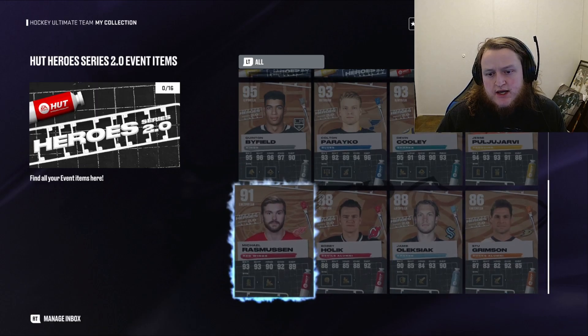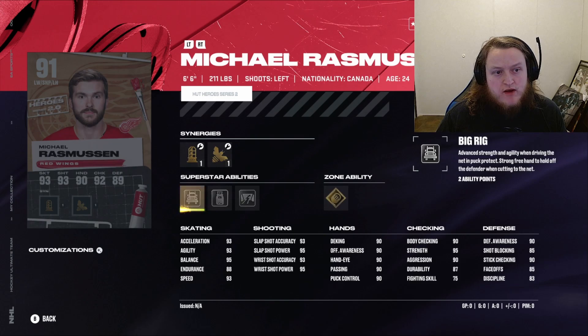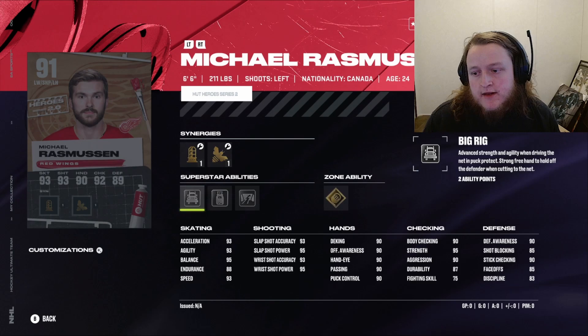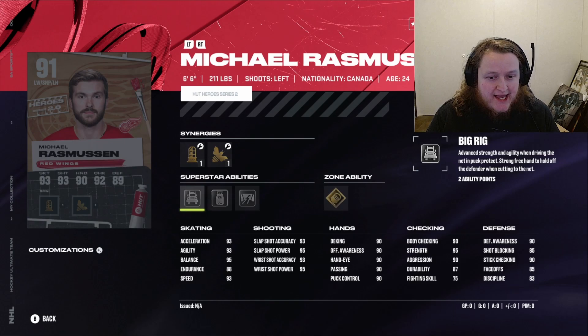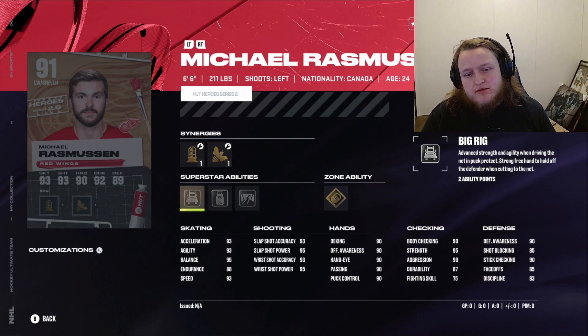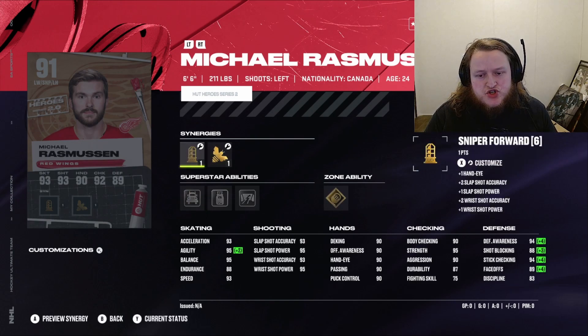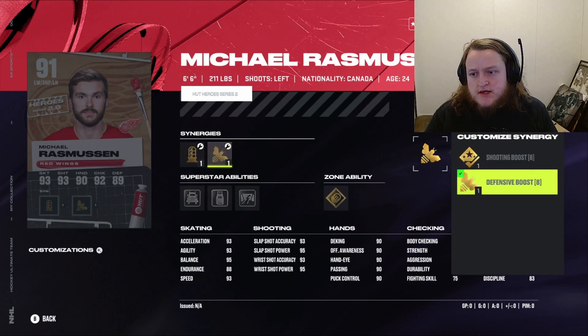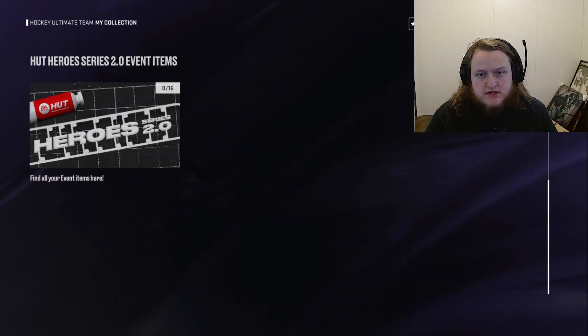Michael Rasmussen will be the last HUT Heroes card we look at. He's got Total Eclipse, Close Quarters, Big Tipper, and Big Rig — so he's a get-out-in-front, screen-the-goalie kind of guy. He's got mid-90s shots, full 90s hands, 95 balance, 93 acceleration, 93 agility, and 93 speed. He's got Shooting Boost as well, so he can get almost to 99 shot. That's an amazing card.